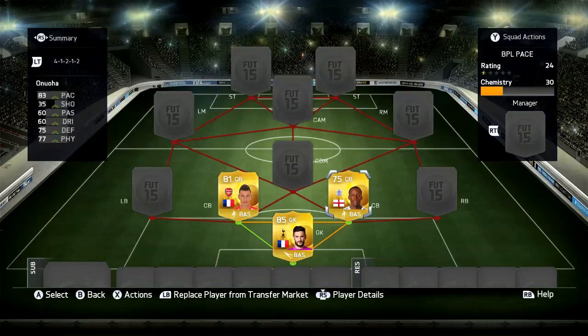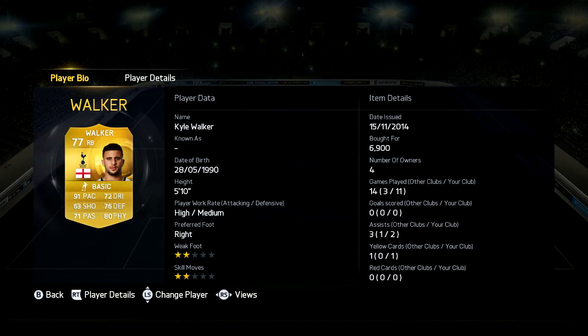Now in the right back we have Kyle Walker, cost me 6,900 coins, 5 foot 10, high-medium work rates, 91 pace, 72 dribbling, 63 shooting, 76 defending, 71 passing and 80 physical. A really good, solid and quick right back.